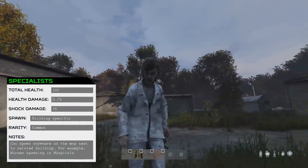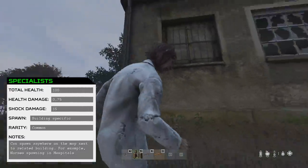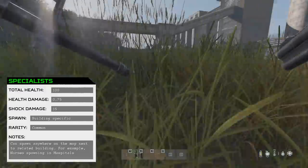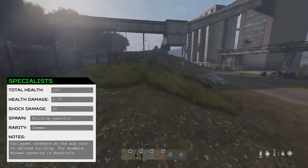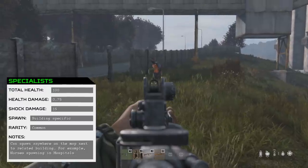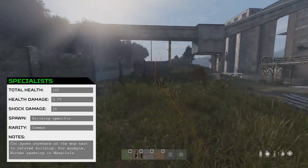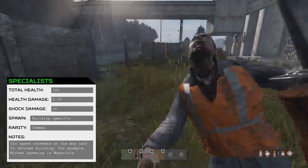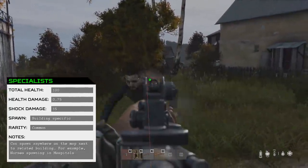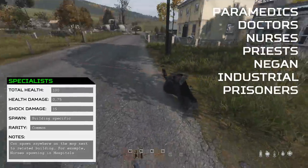The Specialist Infected type is essentially the same as the Regular Type in terms of its stats but spawns in specific locations, such as Medical Staff spawning in a hospital and Industrial Staff spawning in Industrial Areas. The reason I've separated these from the Regular Infected group is that Industrial Specialists can spawn in the Industrial Area in Cherno, which means Infected just as strong as Regular Infected can spawn in Fresh Spawn towns, unlike Regular Infected.